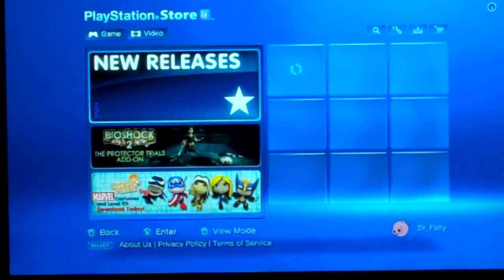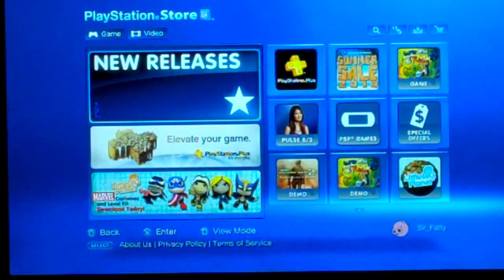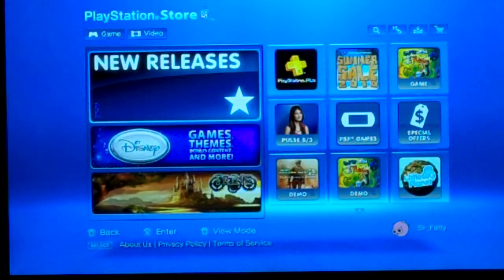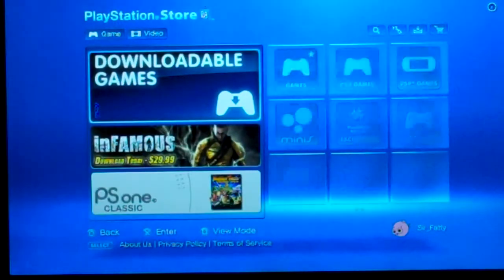New Releases — games that are just downloadable, that have just recently become available for download. That's pretty much it. PSP games, you can get all kinds of games. And then Games — everything. This is all the games.